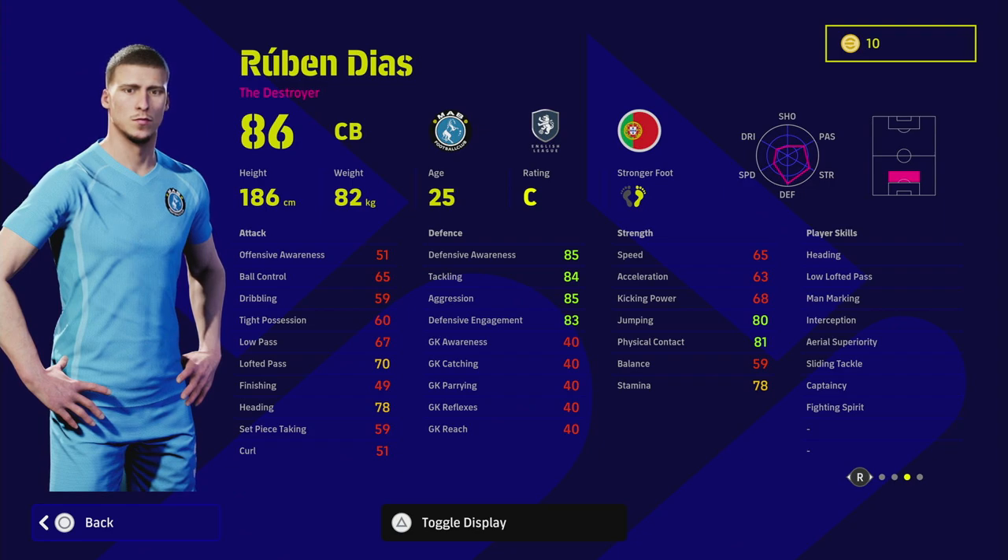If you've missed my other training guides on Rodri and Haaland, do check those out as part of this series on ultimate training guides. Ruben Diaz defensively is just unreal — his base stats are incredible: 85 aggression and defensive awareness, 84 tackling, 80 jumping, 83 defensive engagement, 81 physical contact, 78 stamina, and 67 low pass, which isn't too bad since he does have low lofted pass.